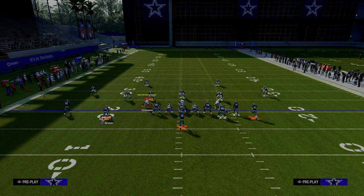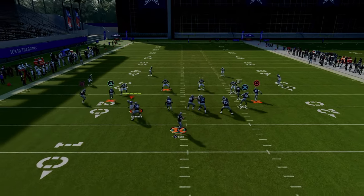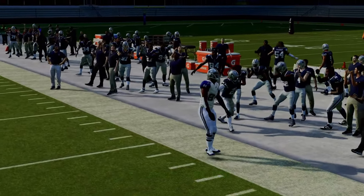If they're running Cover Four or Cover Three to the wide side of the field, this short corner is going to absolutely torch his guy and he will be able to get some separation against Cover Four as well as Cover Three.